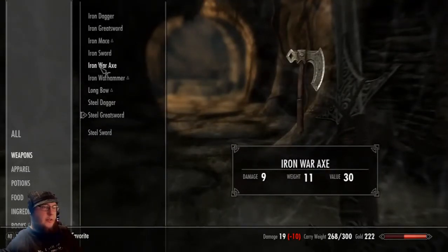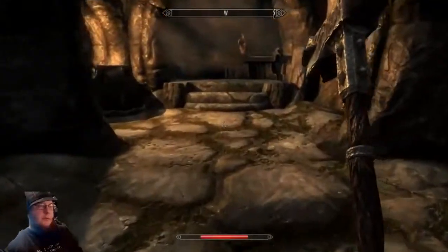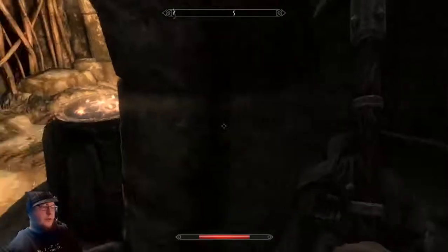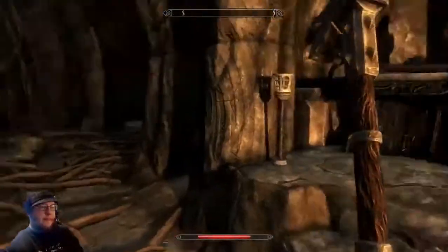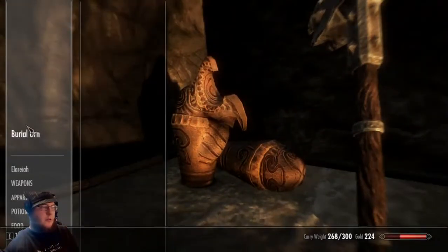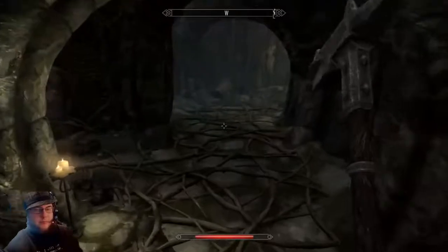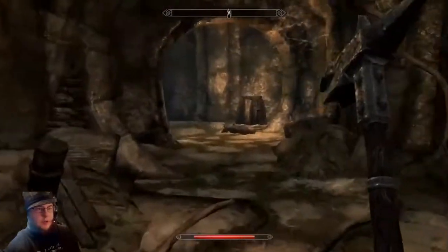Damage nine — let's change to the war hammer, it's a lot harder of damage. Found some gold, nice. All right, let's see what else we can find in here. Nothing in there — well, fair enough. Sometimes you find stuff, sometimes you don't. Let's continue on.